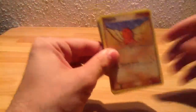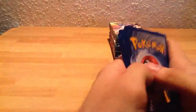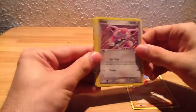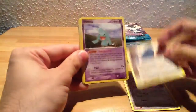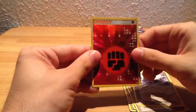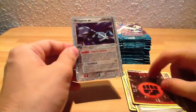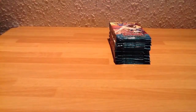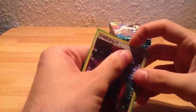Two Charizard holos and two EXs — now it's time for a Star card. Trapinch, Skitty, Beldum, Wynaut, Cacnea, Drake's Stadium, Matang, Energy, Fighting Energy. And... Metagross EX! Nice, so this is the third EX. I hope I can get more. Oh, I forgot this Fighting Energy — I was too excited about Metagross.